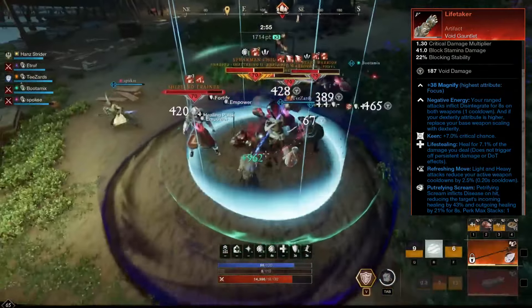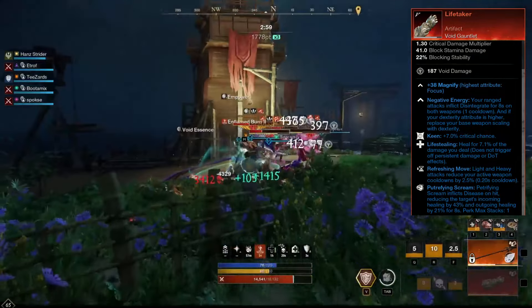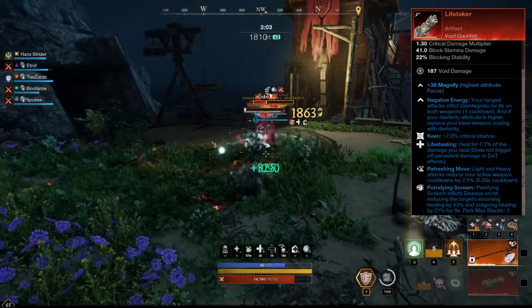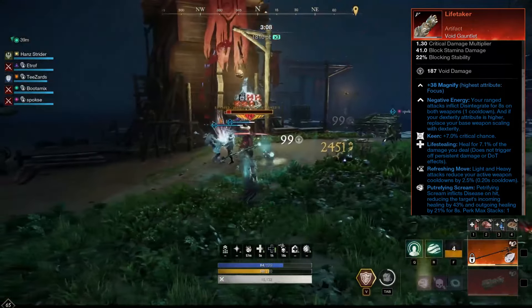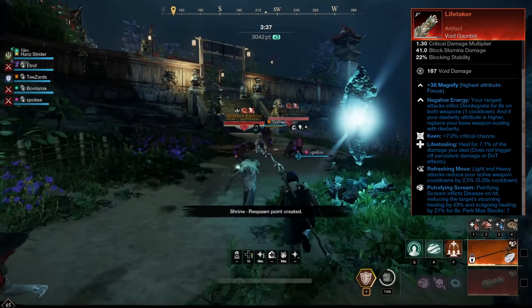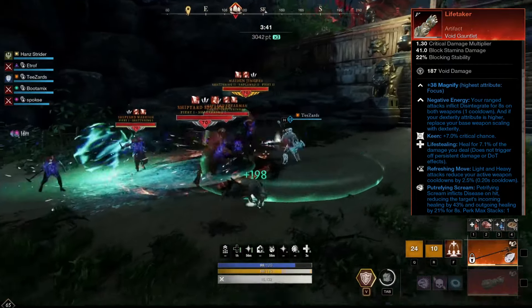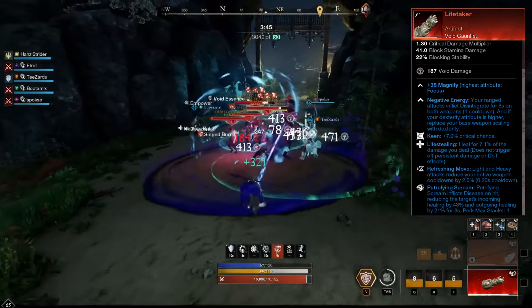Life Taker comes with Keen, Life Stealing and Refreshing Move. For the final perk, we have added Putrefying Scream. Putrefying Scream causes Petrifying Scream to inflict disease on hit, reducing the target's incoming and outgoing healing. This is especially useful on mutations with healing effects such as nature mutations and expeditions with healers such as Imperium Forge.